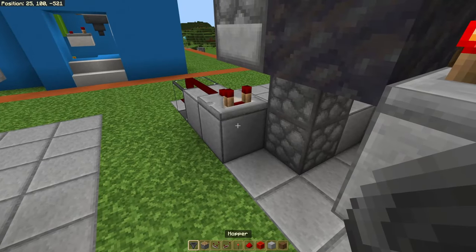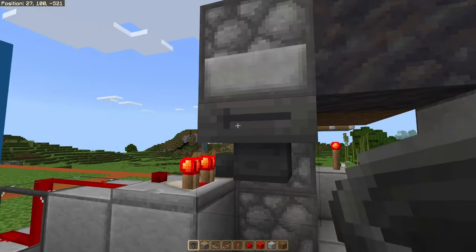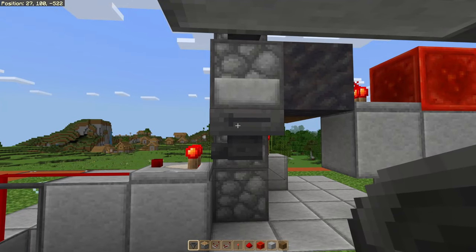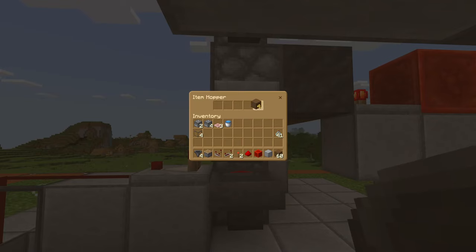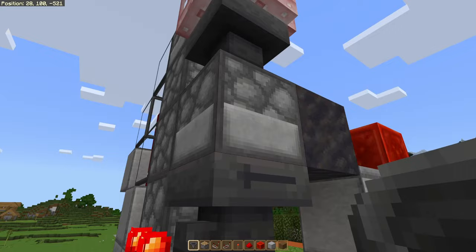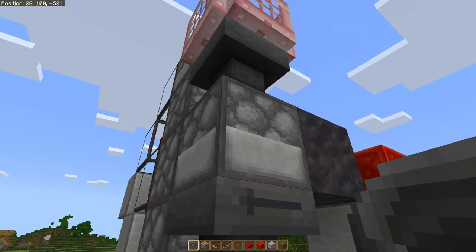Now place a hopper going into the comparator. The reason the comparator turned on is as soon as I put that hopper in, this dispenser began to drain everything into the hopper. The hopper is currently holding the two full water bottles and the one empty water bottle. Now we want to take out the empty bottle from this hopper and put it into this dropper so the droppers can feed it to the top. To do that, place a hopper going in here and then go into this top hopper — we're going to add four items of your choice and then 41 of the empty glass bottles. What that's going to do is every time an empty bottle comes inside of this dispenser, it will turn on this locked hopper, which will allow the empty bottle to go back inside the droppers, keeping the full bottles of water inside your dispenser.